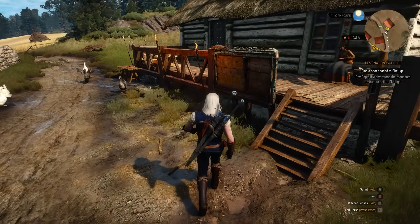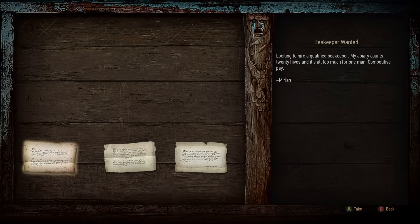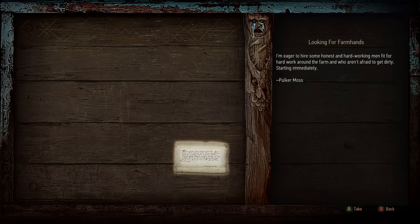In every new town you get to, make sure you check the notice boards for new quests as well as adding icons to your map. Sometimes they'll add new question marks to your map for you to go and explore.